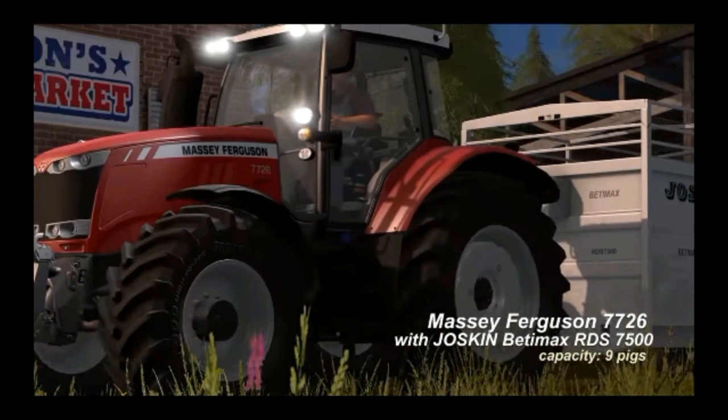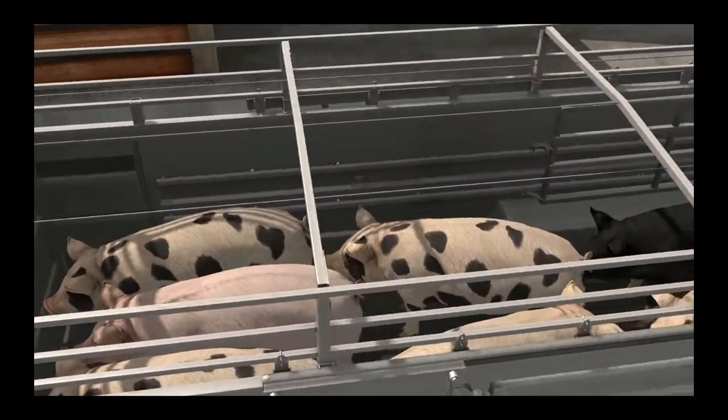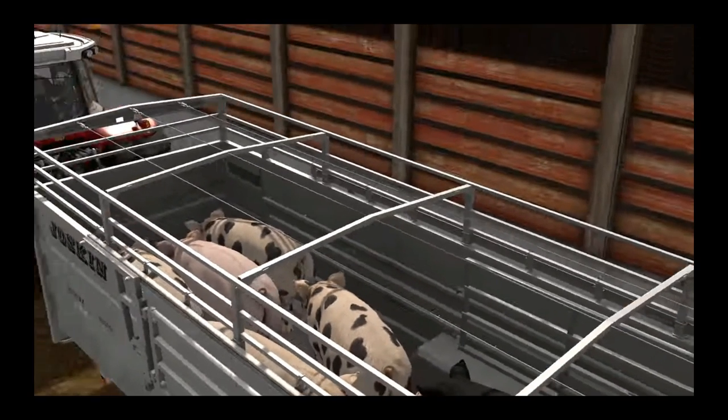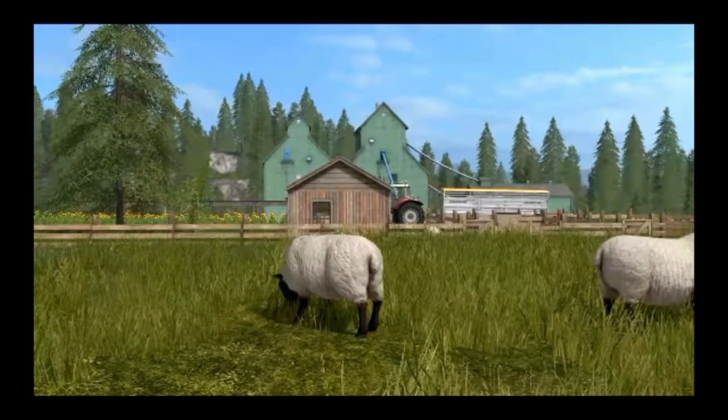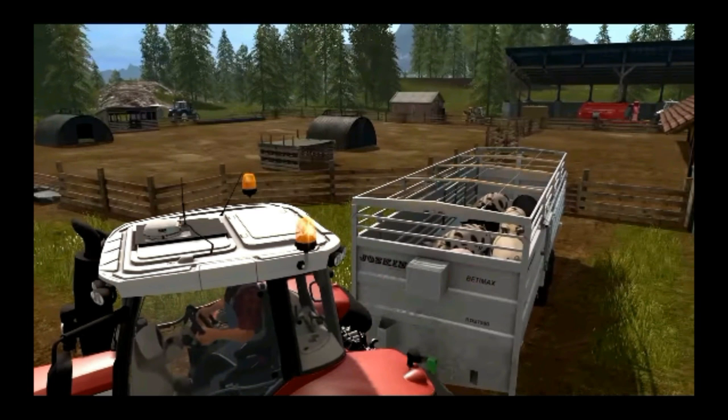The Massey Ferguson 7726 and the Jaskin trailer are both new — never before in Farming Simulator — and it's really fun to see them included. For the first time we can see pigs inside the Jaskin trailer, nine of them in there, which looks great. The trailer then shows the tractor backing up to unload the pigs into your area, showing how they disappear into the pen.